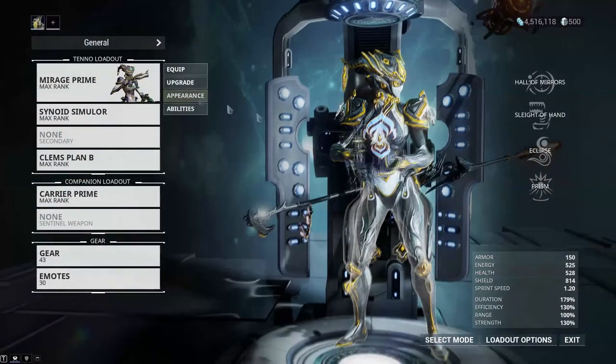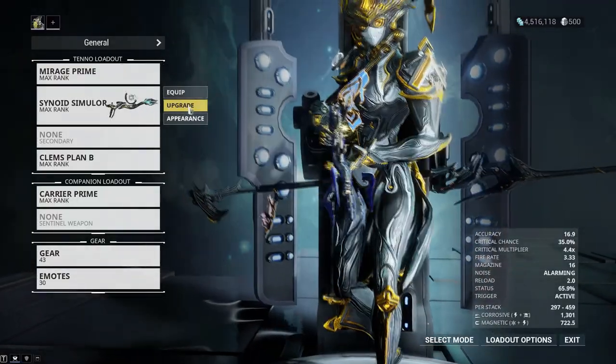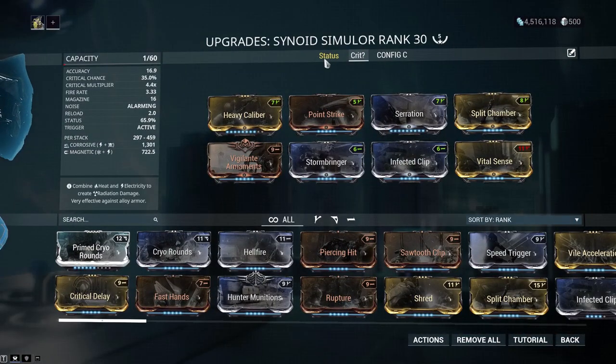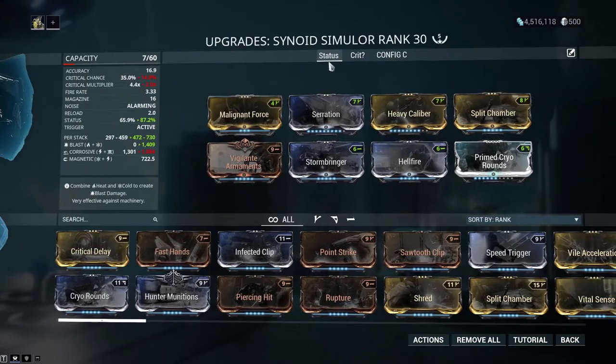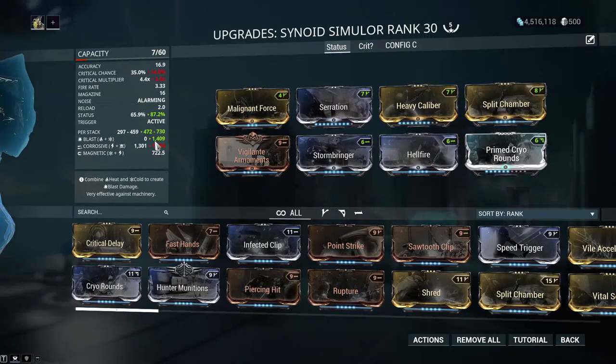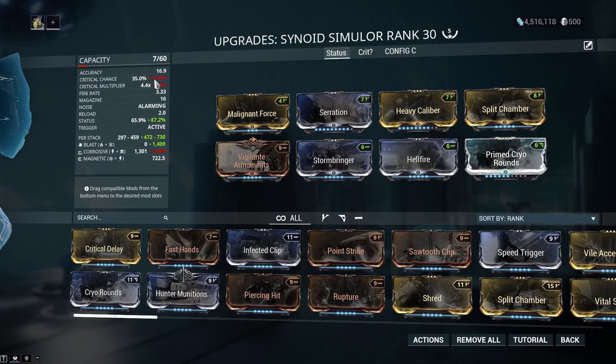So I'm in this monk room. I have my Simulor here. I have two builds: one is status and one is crit. The difference between the two is the status build has Blast on it, higher status chance, and no crit — just leaving it at the base 14%.